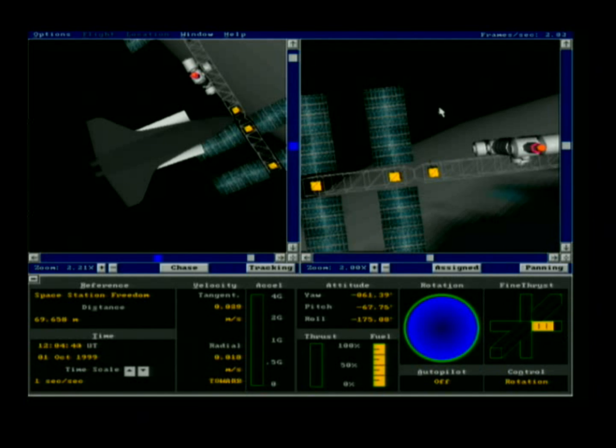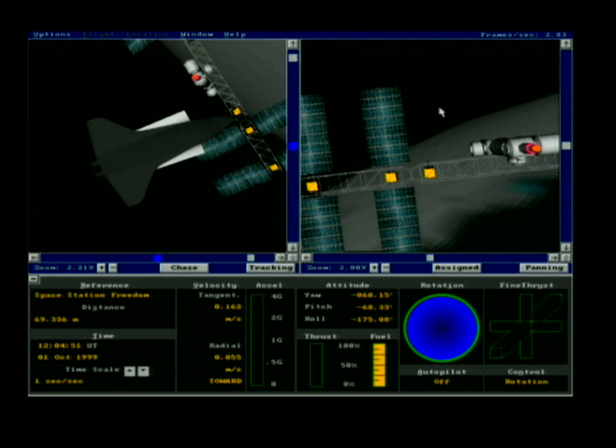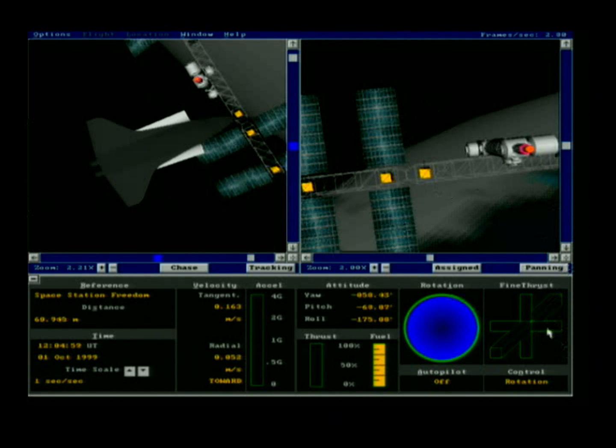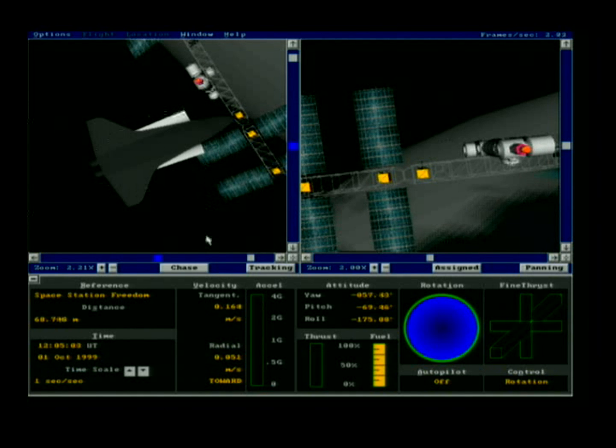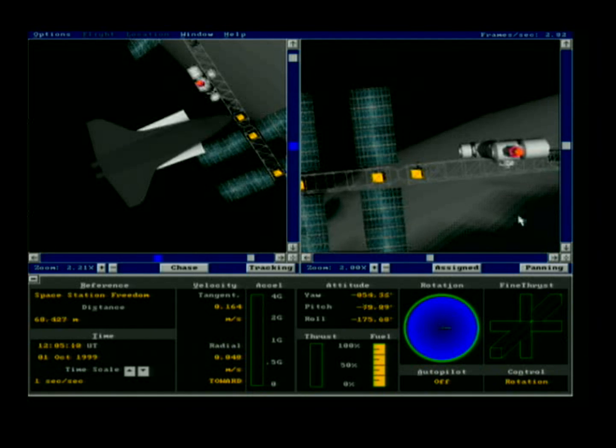Everything is constantly in motion in space relative to other objects, so it's important to keep making corrections. I reversed thrust — notice I used right thrust to move left because we are inverted, so the attitude thrusters are also inverted for left and right.